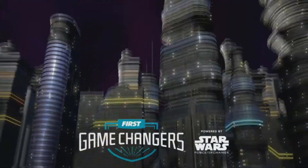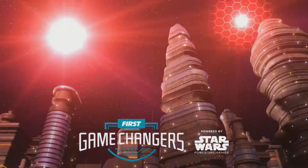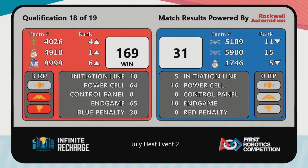And we look at that last match: the Red Alliance shield was a little stronger than the Blue Alliance with a score of 169-31, and 49-10 moving on.